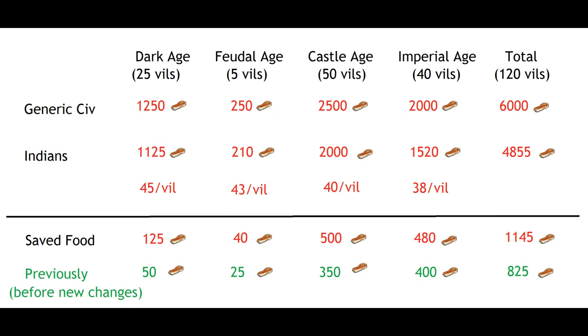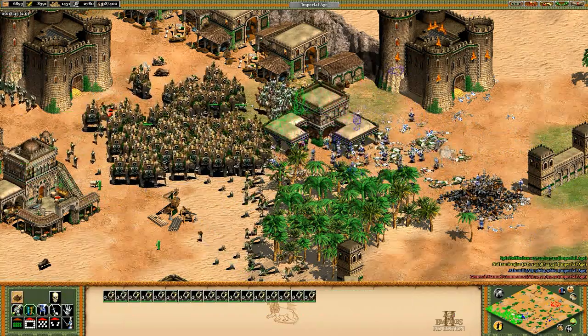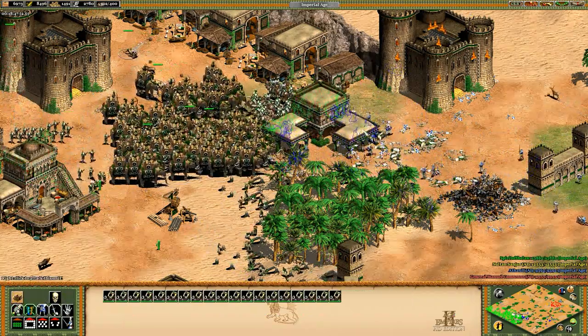We're talking about a net 300 more food in total, but most importantly around 75 of that new food is coming in the Dark Age. This is much better than it was before the additional 5% change, especially in the early portion of the game where the savings are more than double what they used to be. Personally I like this change.